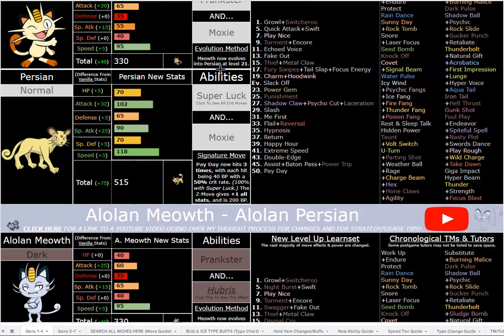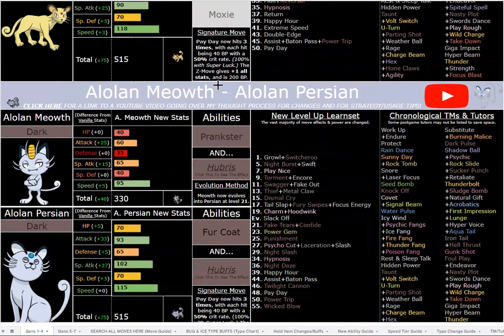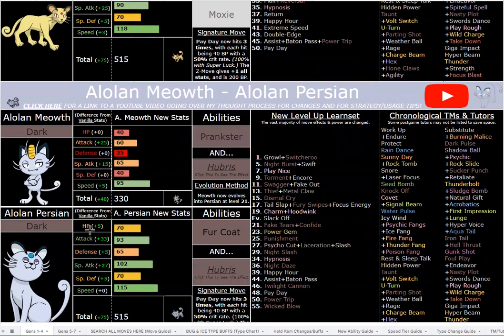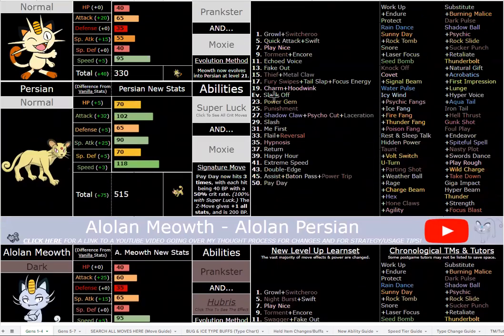First Impression, Roar, Whirlwind, Heart Swap, and Haze will still check a fast offensive sweeper like Persian. First Impression especially will just delete Persian — it's not very bulky at all. Both forms will die to First Impression, although Alolan Persian could take one with Fur Coat. In terms of sweeping, you probably won't be able to six-zero most boss fights. However, if you have a pivot Pokemon you can use Parting Shot or U-turn into Persian, and then you're really cooking.